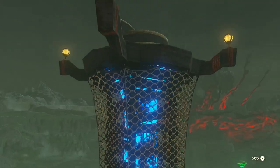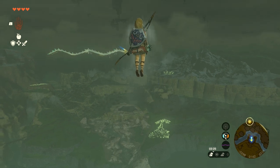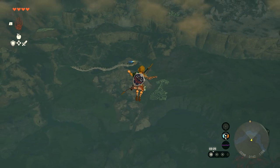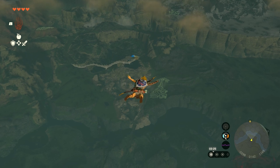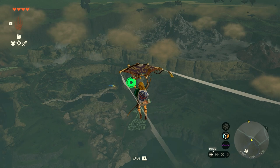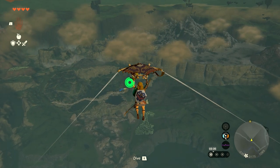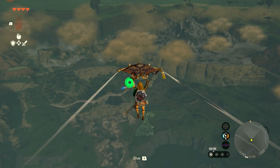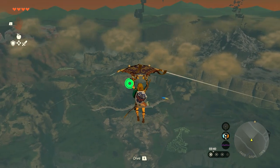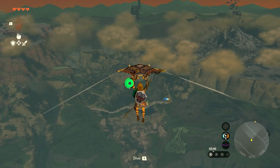There is a third option for finding the Light Dragon: simply looking up and finding it in the sky. You don't need to get all the Dragon's Tears or save the Deku Tree — you just need to find the Light Dragon in the sky. It's probably the fastest method of getting the Master Sword, but it is down to chance and you do have to search the skies.